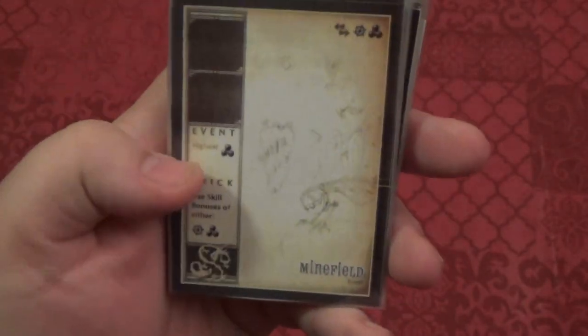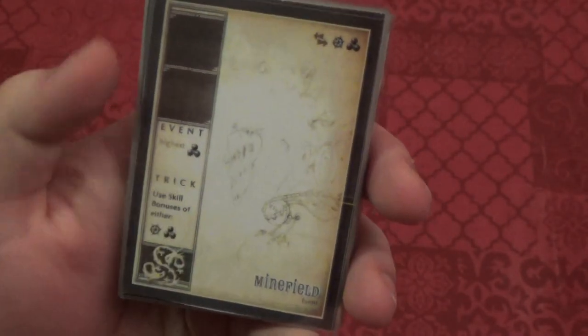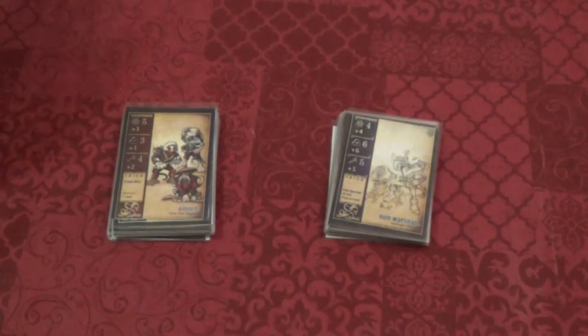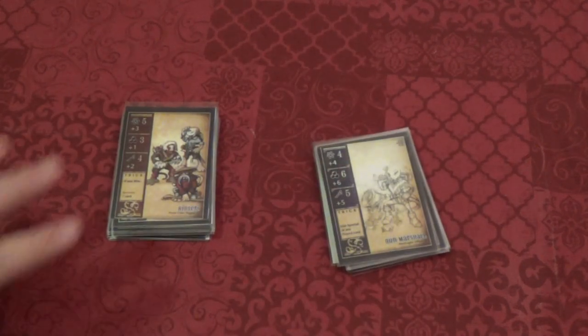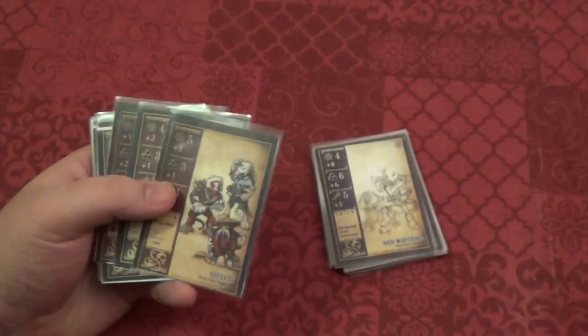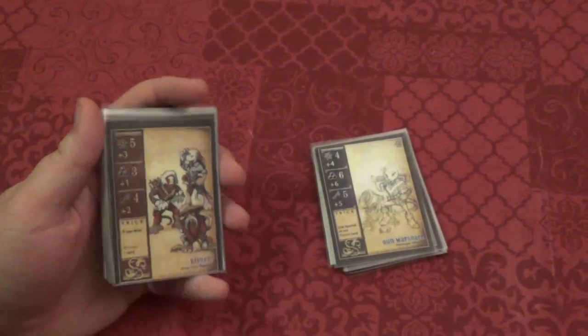Let's take a look at an event card. On the event, you have a very simple comparison — in this case, highest cannons — and then the trick effect for whoever wins. The highest cannons gets to use the skill bonuses of either sailing or cannons, so they get to choose their skills instead of being locked in. You compare just the top card, not all three. The event card gets discarded to the bottom of their deck. You do events when only one player has an event in the top three cards — that's why you fan at the beginning. If both players have an event, both players discard that event and continue the turn normally.